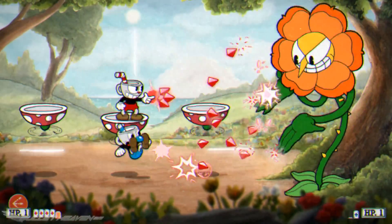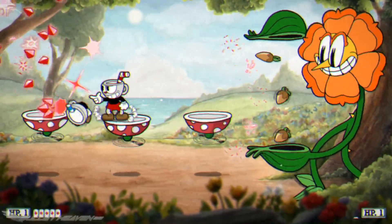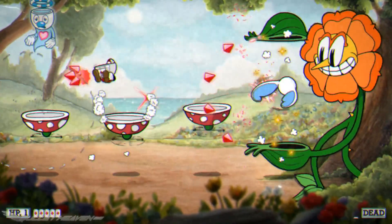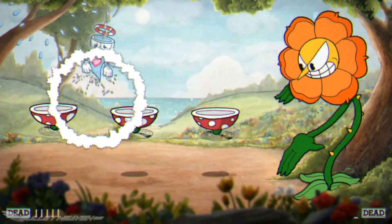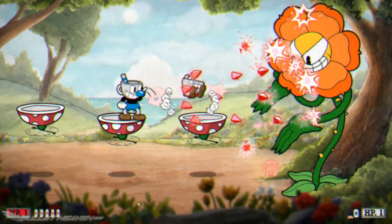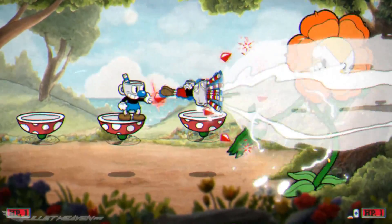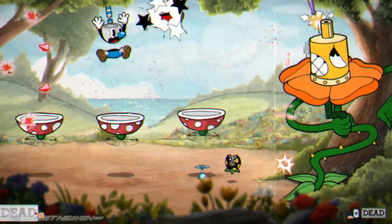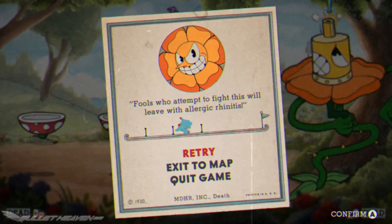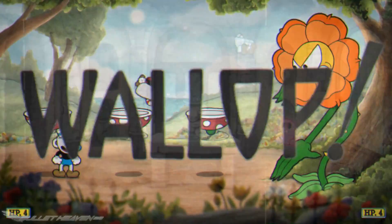Two-player co-op allows players to take on the game with a friend, though the game's difficulty scales up quite a bit with Mugman added to the mix. Players can parry a failed partner to resurrect them before they float off screen, and they'll return with one hit point. If one player misses the other or the defeated player floats off immediately, they can return by pressing start at the cost of one HP from their partner. Players can also see how far they've made it through any particular round, which helps gauge progress and keeps players motivated.